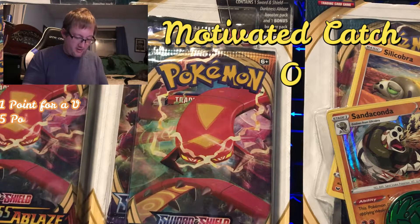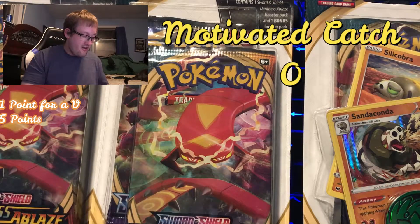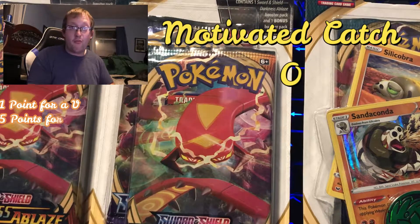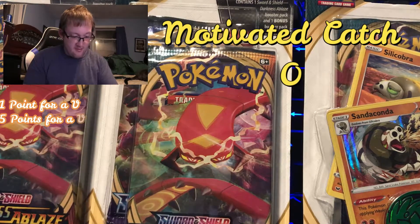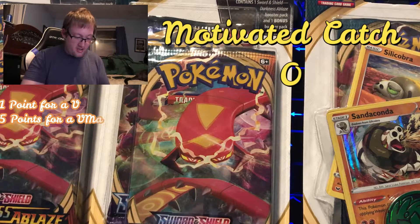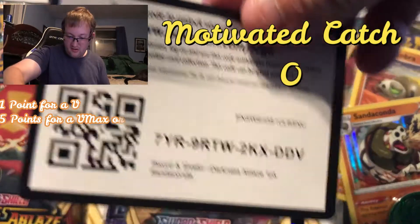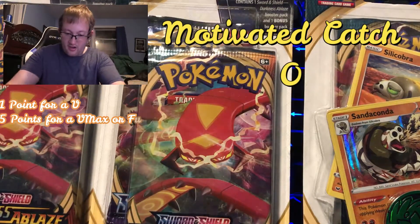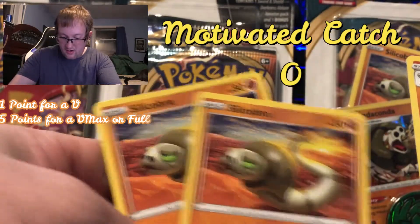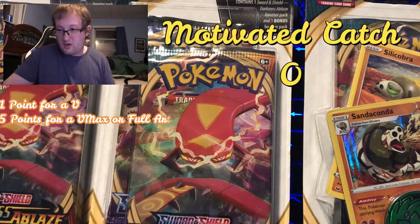Let me get this thing open. And it's automatic win if you pull that Charizard, which we hope we do. I would love to see that Charizard. And I got a gold card! I got a cup and a coin. There's your gold card. And I got these nice holos — they give you two, which is weird. Not complaining.